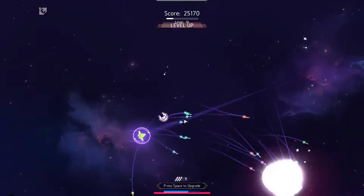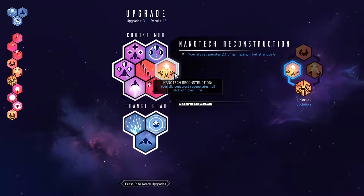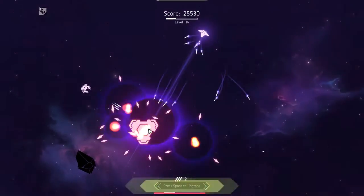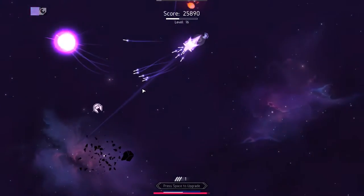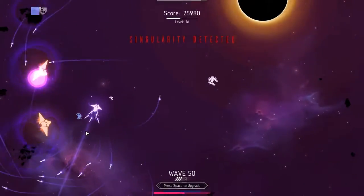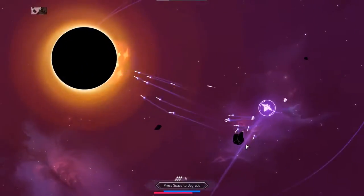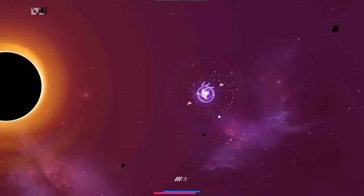I saw something bad coming for me. Nanotech restoration - your ally constructs regenerate health over time. Let's get away from this thing - that looks like it kind of hurt me. We've got another upgrade ready to go. Let's have more drones - there we go, we've got two drones now. Beautiful! Singularity detected - let's just keep out of the way of that. I often wonder whether I could just slingshot my way around it. Homing strike - that's a good one, I like that one.